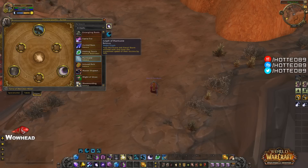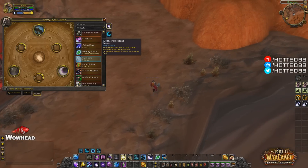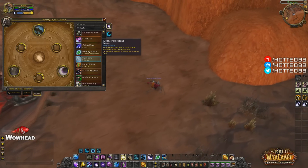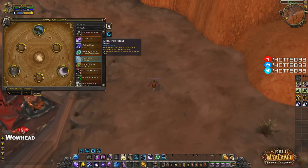The next glyph is called the Glyph of Hurricane. It's a balance glyph that says your Hurricane and Astral Storm abilities now also slow the movement speed of their victims by 50%. This is actually good for AoE situations in PvE — if a Nova breaks, for example, targets will still be slowed at 50% and will still take some of the damage if people are casting AoEs.